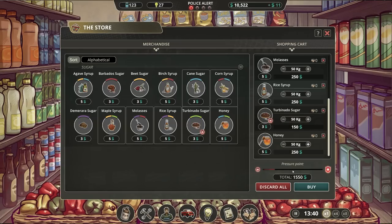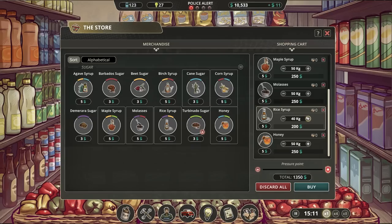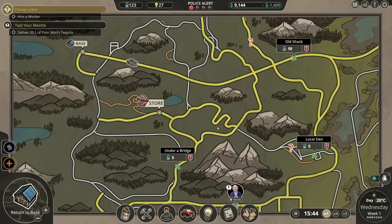The police are gonna note my — oh, look, that's an interesting substance. Let's get rid of the turbidano sugar. We'll buy 50 kilograms of everything else. The turbidano sugar — we don't have to worry about right now. If that's gonna upset the police, then that's okay.